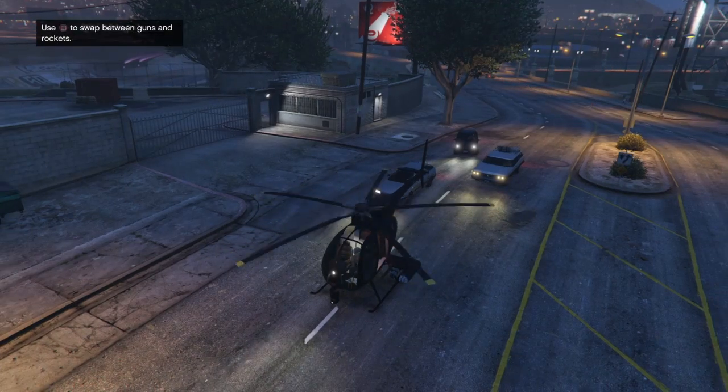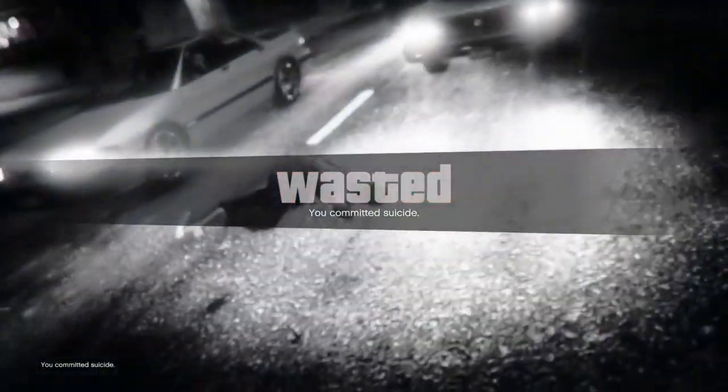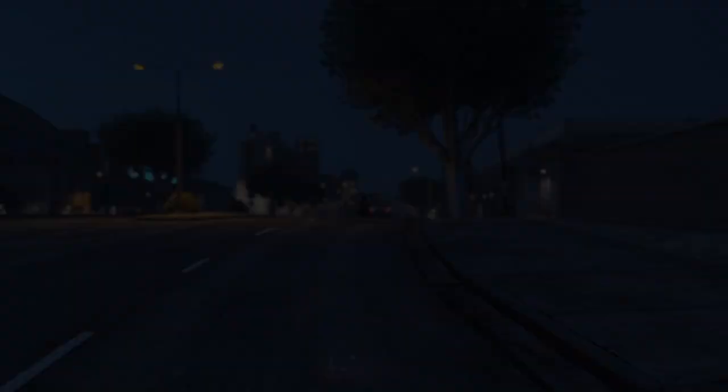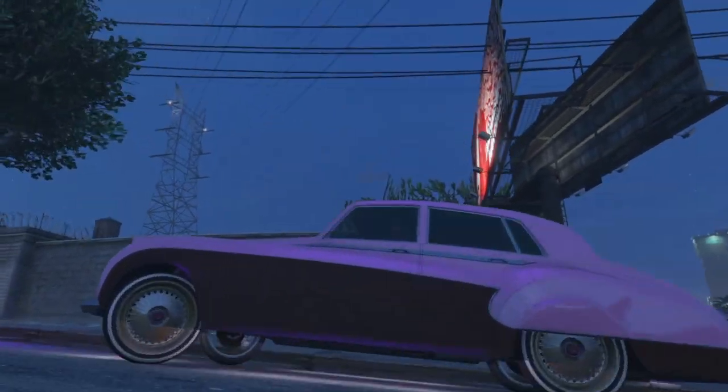All we're going to do is hop in our buzzer. We need to choose the easy way out, or we can just simply kill ourselves. When we spawn in, we got those mods from the donor copied right over to the receiver.